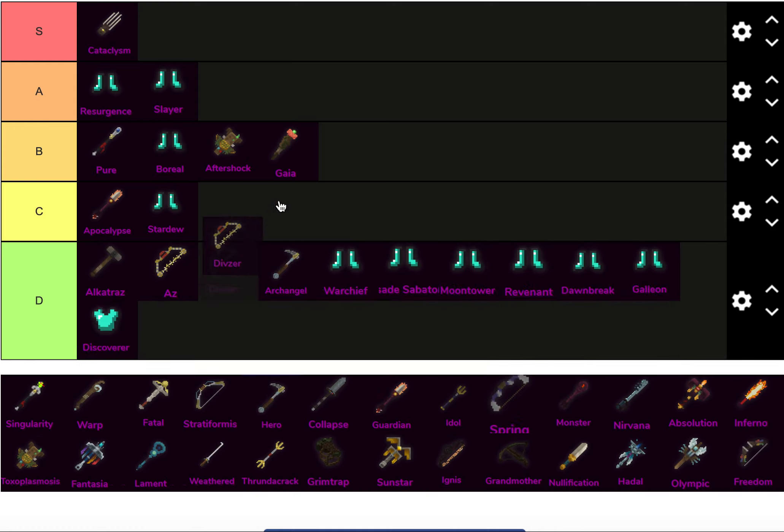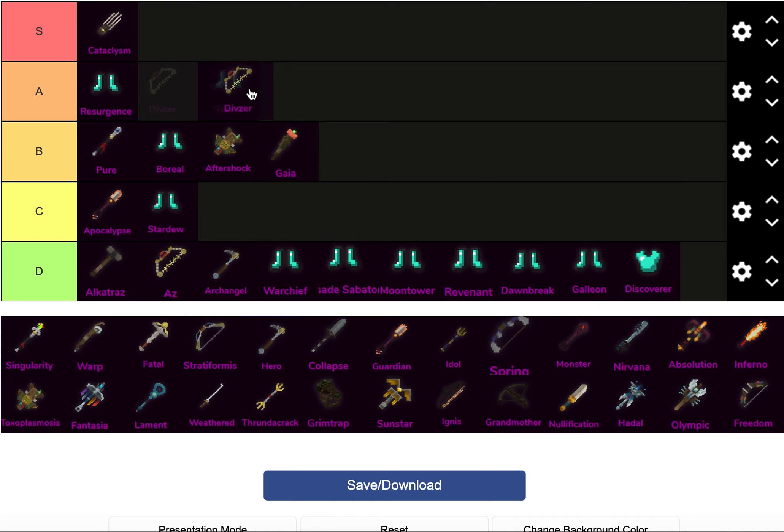Let's go with what I'm thinking. If Cataclysm is in S tier, let's put Divzer in A tier, because the defense nerf to Divzer was definitely debilitating for a lot of Divzer builds, restricting most to like 10k EHP. But I've managed to make 20k EHP builds, and even a Resu Divzer build, which is amazing. It's definitely still viable.